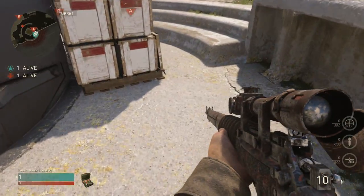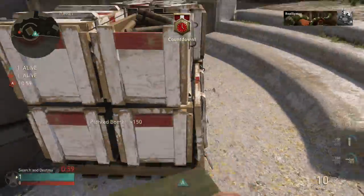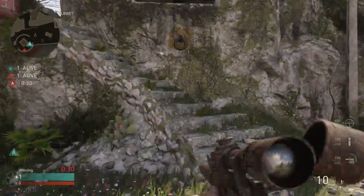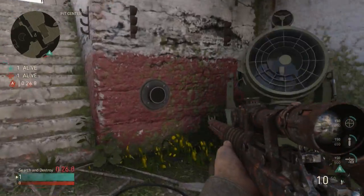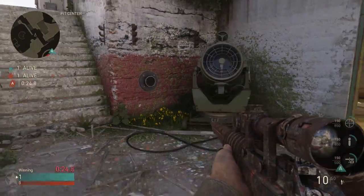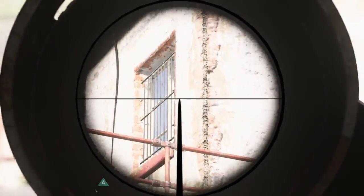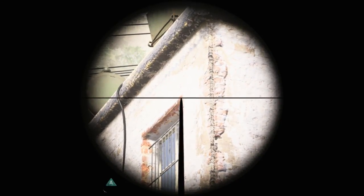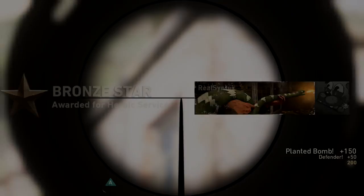Our first spot for this video is going to be at the A bomb. Go ahead and plant where I just aimed. Once done planting, go ahead and make your way up the stairs towards the machine. Once you get to this spot, go ahead and go into the corner, crouch, turn around, and line up your scope to the top right side of this window and go ahead and throw your knife. If done correctly, this will turn into an amazing three to four bank kill cam.